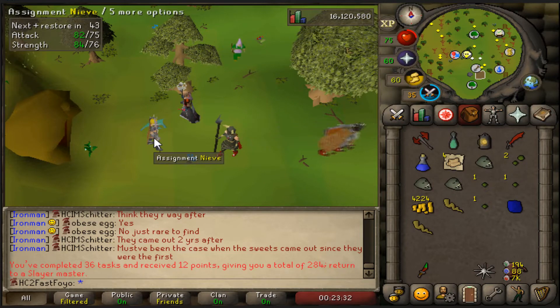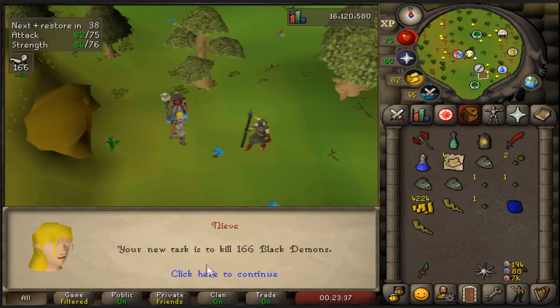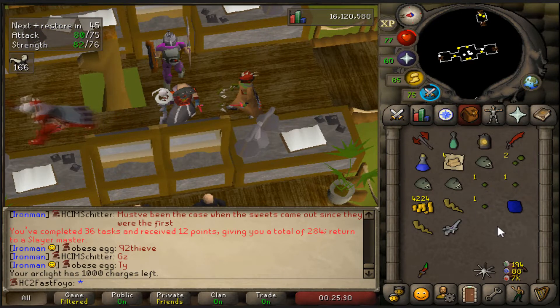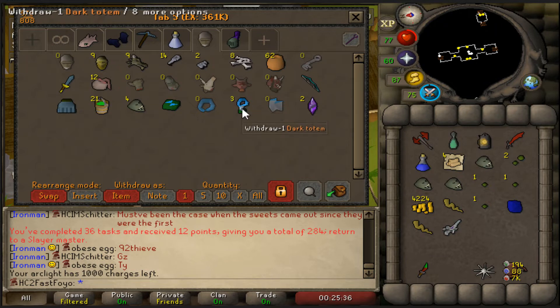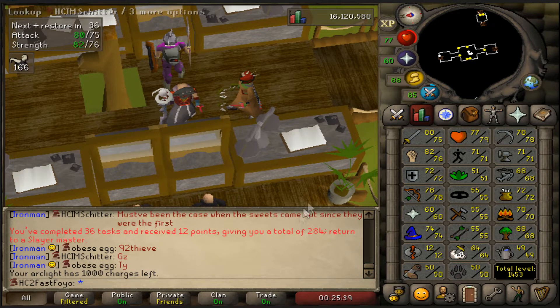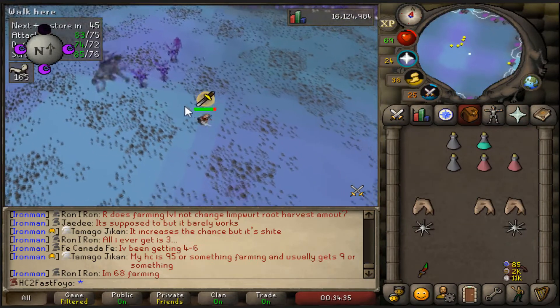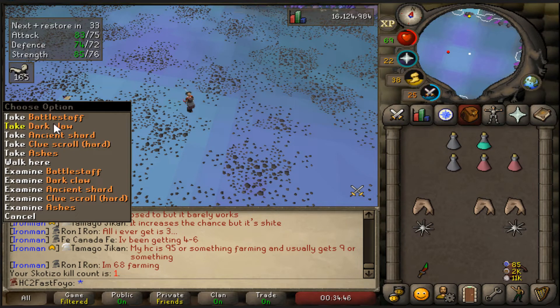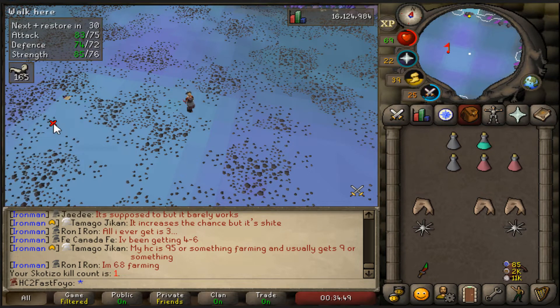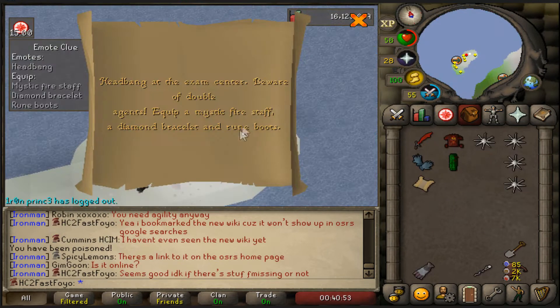We just finished a cave horse task and this could be the last task for 65 slayer but probably won't be. Black demons - I'm not going to do this task but I have three totems so I'm going to go kill Skotizo for the first time on this account. That was pretty rough, I was expecting to do it a little easier. Oh, dark claw - that's what you need for the slayer helmet! I couldn't bring any more food - I brought three prayer potions.